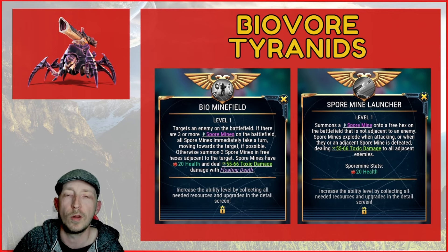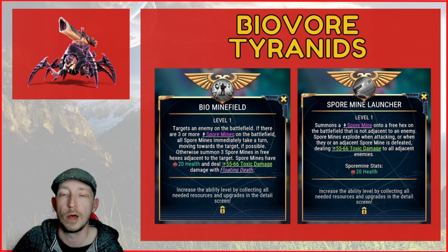The Spore Mine Launcher is the free passive — it just summons a spore mine onto a free hex of the battlefield, but not adjacent to an enemy. They explode when attacking or when adjacent. When a spore mine is defeated, it gives toxic damage to all adjacent enemies. You've got to kind of kill them at range — these spores can do some crazy damage.